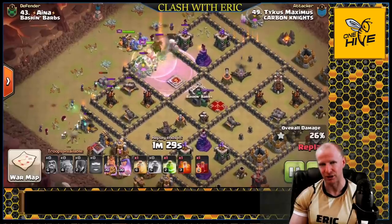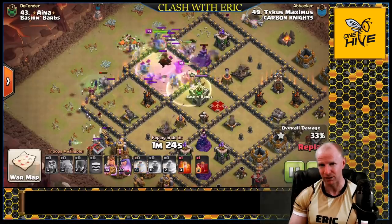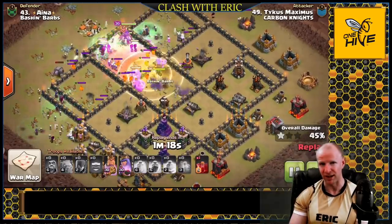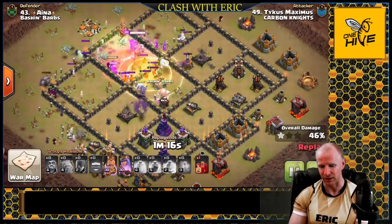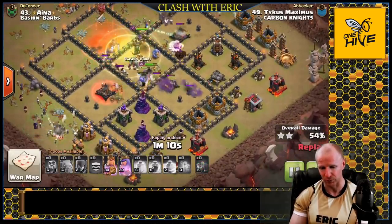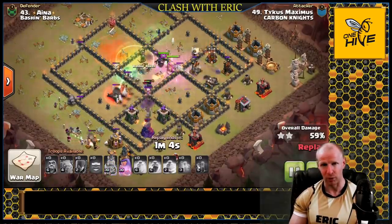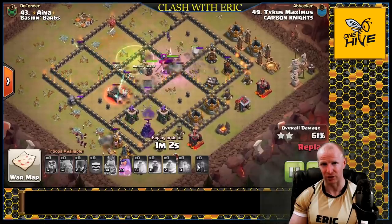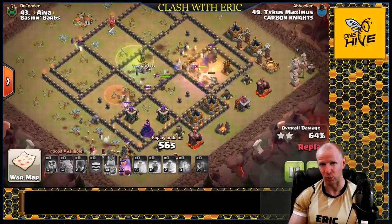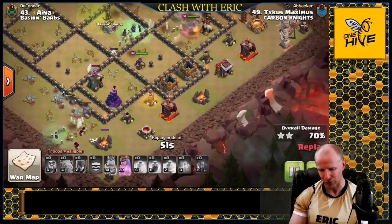The level 2 jump spell is essential, giving a 40-second timer so everything has enough time to get in. Delay the jump slightly so troops on the outside can clear all the trash buildings before reaching the walls, then have the jump ready to go. A low-level poison clears out the clan castle troops — the witches, queen, and wizards handle most of them while the poison slows down their attacks.